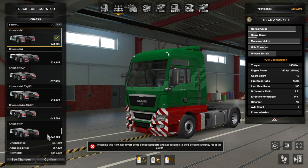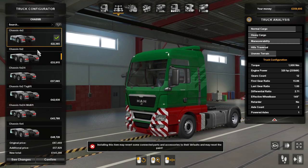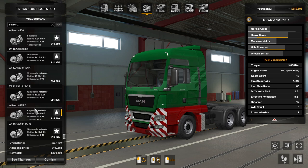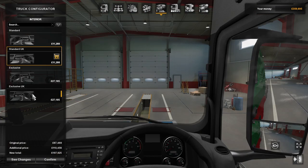Bloody hell. So you'll be really good at heavy cargo — we could have like a heavyweight lorry, couldn't we? This will be good for all our heavy things. What can you do then? So you can have 16 speeds. So you're going to be, like, our hill truck, aren't you? Standard UK, exclusive UK — so what's the difference?